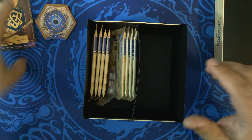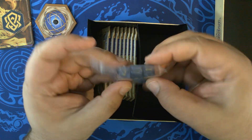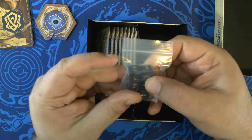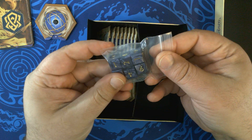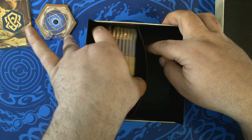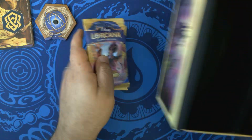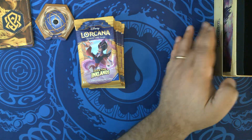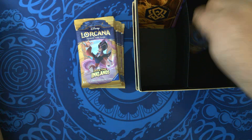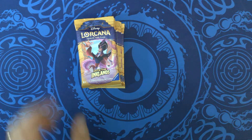As long as they do the job of dividing and identifying. We have six dice — nice, a little small, but a good way to track damage. And the star of the show are eight packs of Into the Inklands. Let's put our accessories and accoutrements in there and get started.